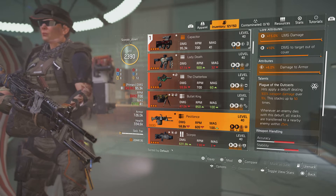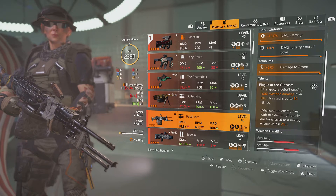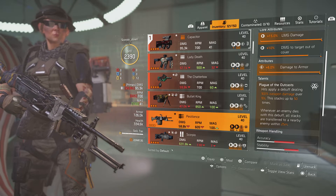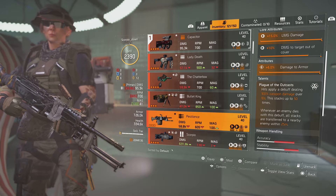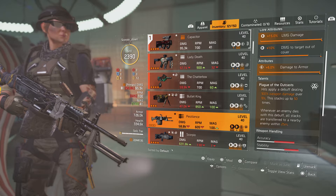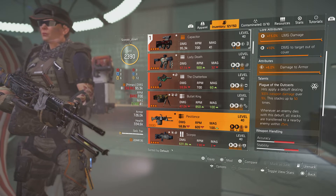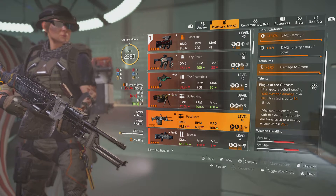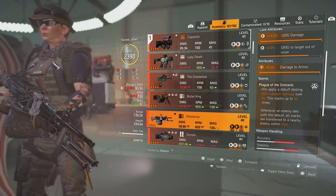Its talent is Plague of the Outcasts: hits apply a debuff dealing 100 weapon damage over 10 seconds, stacking up to 50 times. Whenever an enemy dies from this debuff, all stacks transfer to a nearby enemy within 25 meters. So you can get up to 5000 weapon damage if you play it right. When enemies die the stacks transfer and they basically get a bleed effect.